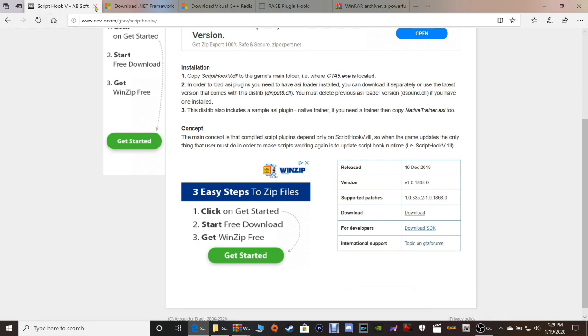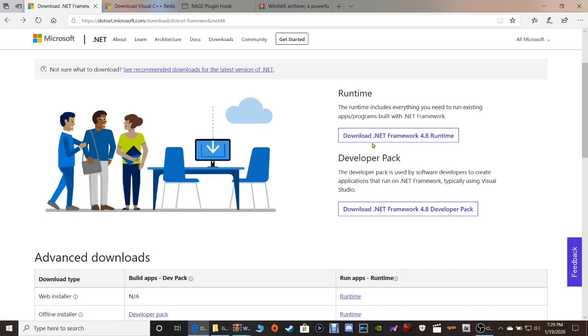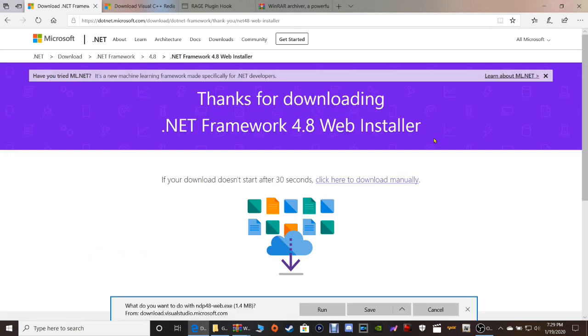These next two programs are only for people that use Windows 7, 8, and 8.1. Windows 10 users, you do not need to do this. The next two programs are only for Windows 7, 8, and 8.1 users. For those of you using those specific Windows versions, you're gonna click right here where it says Download .NET Framework 4.8 Runtime. It's gonna ask what you want to do - you're gonna have to click save and then run this because it has to go through a wizard and be installed into your computer.